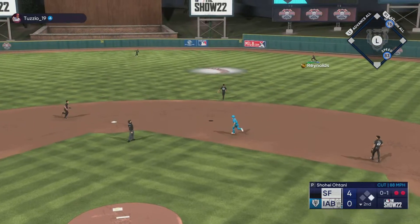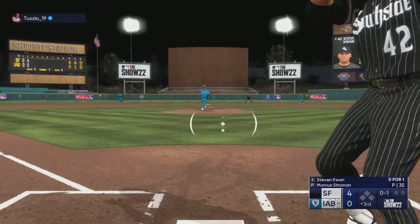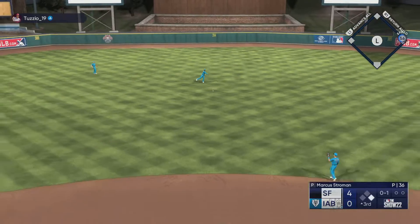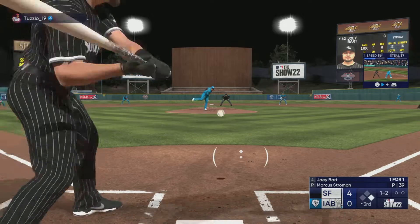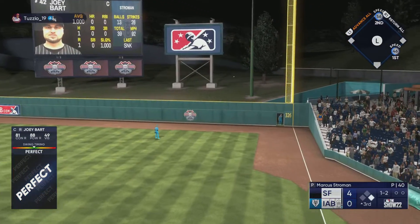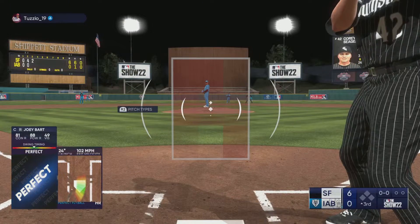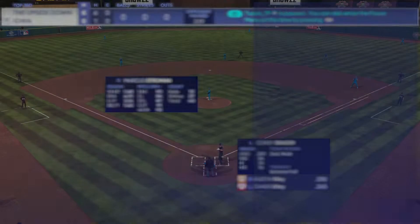Easy play out there for Reynolds. Up the middle — base hit. So Kwan and Bart have base hits in their games, so they're not going to be going 0-for-4. Oh, that's crushed into right field — that ball is gone! Let's go — Joey Bart the other way! He's two for two with a single and a home run. This guy's probably going to quit.